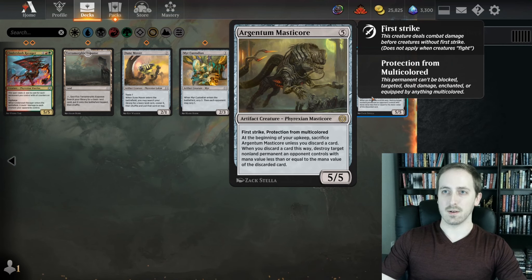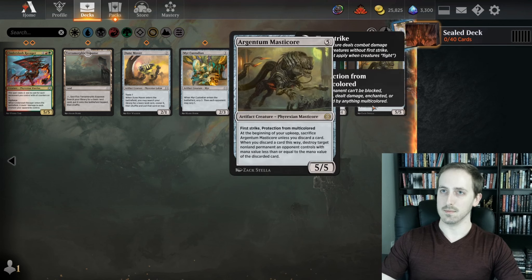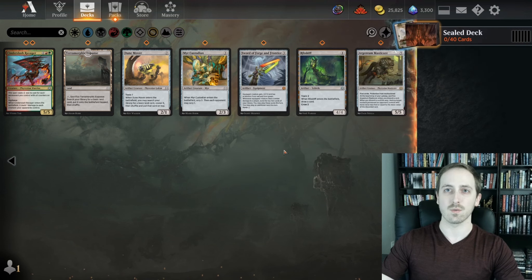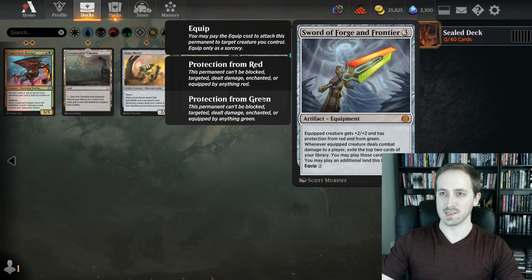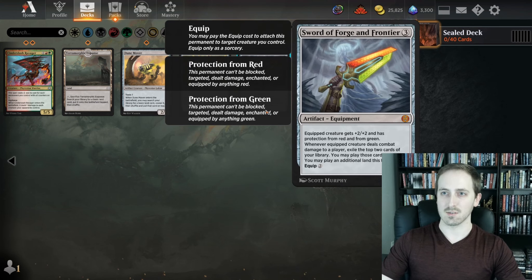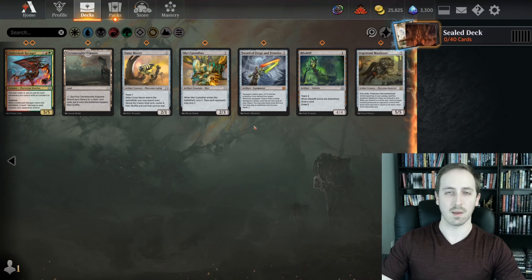This card's absolutely insane. At the beginning of your upkeep, you can discard a card from your hand to destroy a non-land permanent, as long as that permanent's mana value is less than or equal to the mana value of the discarded card. This sword is crazy too — it's card advantage and ramp, gives you evasion. It's a little costly, but anyone who's ever played the swords in any format knows it's pretty good.